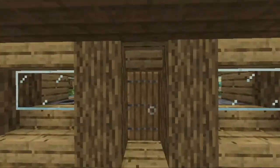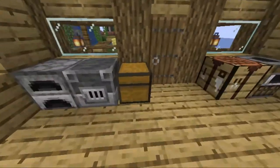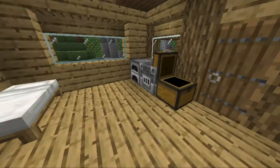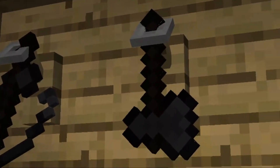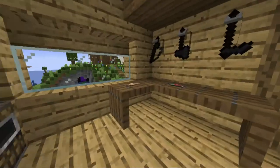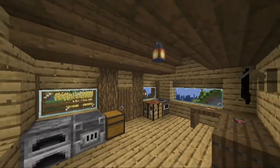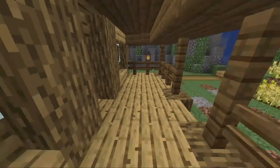Inside we have a little interior — just a small interior, nothing much. One chest which basically has some extra fish in it, which Impossible dropped off. A little bed and a tool rack station here, which I don't know why they turned black. A little table here, and yeah, that's basically it — nothing too big. Just a little small farmer's house with a little front porch.